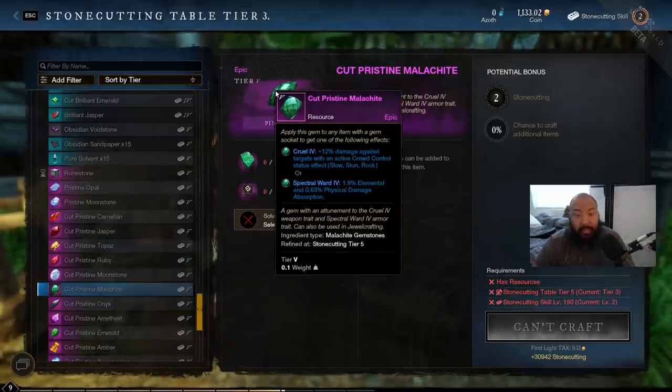The cut pristine malachite with 12 percent damage against targets with an active crowd control effect can be very useful for characters that manipulate or use a lot of crowd control. If the void gauntlet uses roots, or you're using a spear or hammer to chain CCs and set up for your team, this could be huge. Two-hand hammer directly comes to mind — knockbacks, staggers, stuns, there's all kinds of stuff. For armor, the spectral ward with 1.9 percent elemental and physical damage absorption is a valid choice for a frontline tank in PvP or a dungeon.